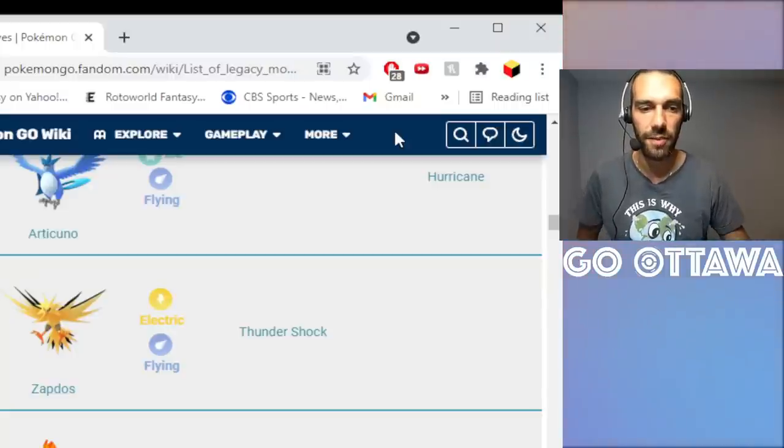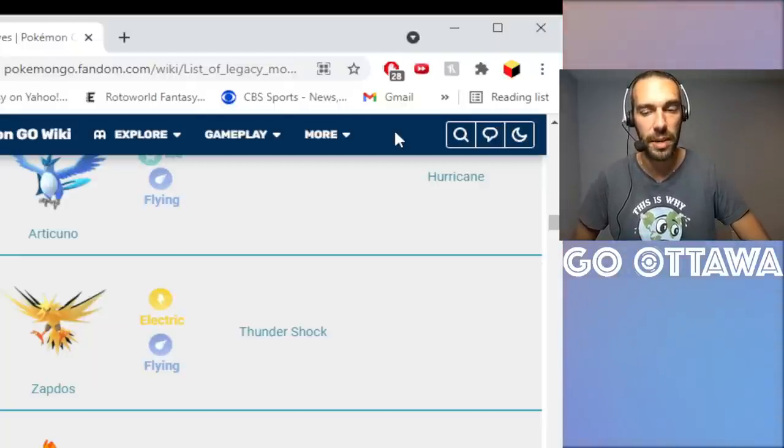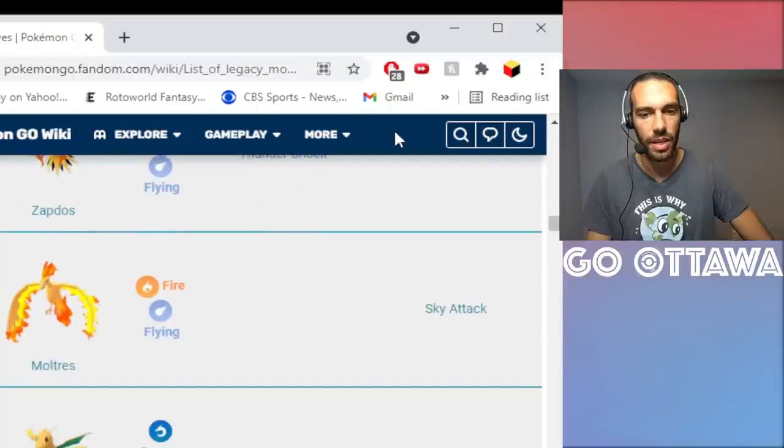Zapdos for Thunder Shock — if you have a good Zapdos for Master League, you need Thunder Shock for the energy generation. I have an amazing Shadow Zapdos that I use for Master League. Using an Elite quick TM on Zapdos is 100% worth it.